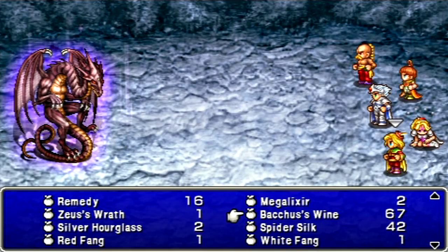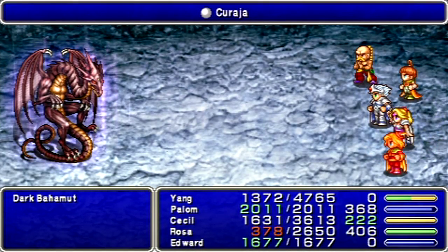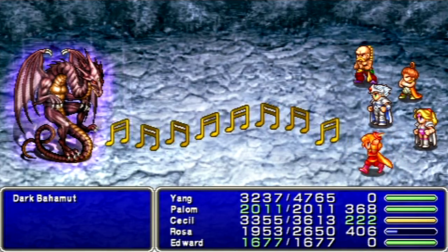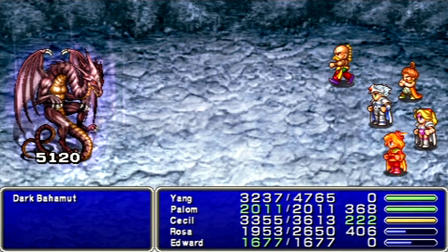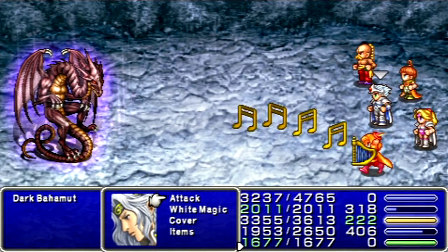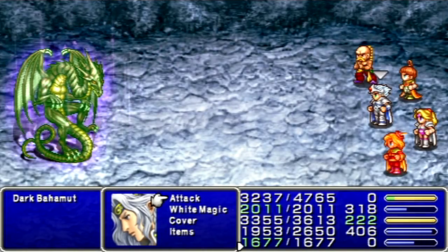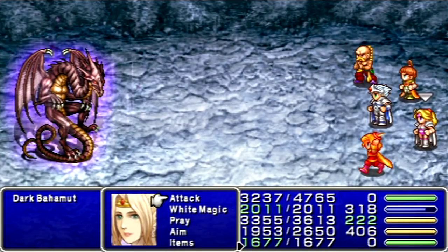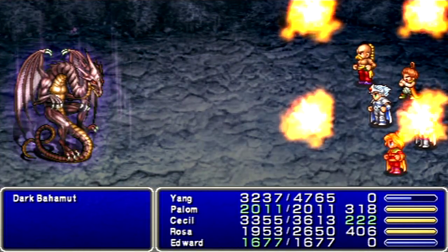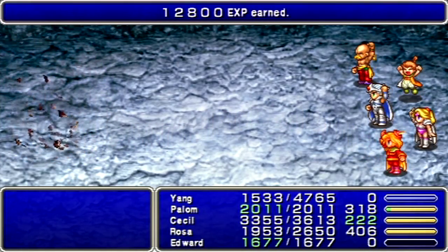Now that we've got Edward back in action, let's go Boxwine on him. Dark Bahamut, unlike the original Bahamut, is considered a dragon-type monster. I don't know why the original Bahamut isn't. Now he's using Reflect, so Flare won't work anymore. I want Palum to use Meteor to bypass Reflect. If you've got Rydia in your party, then you probably want to use Bahamut. Or you could just kill him like that! Hooray!